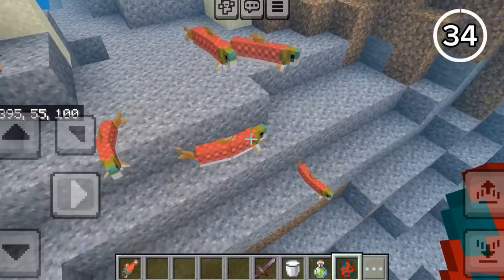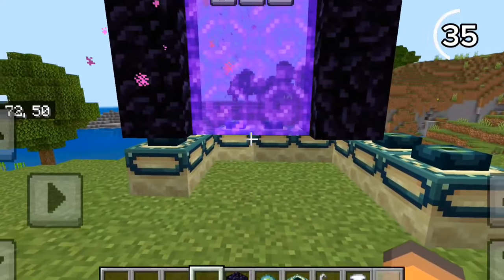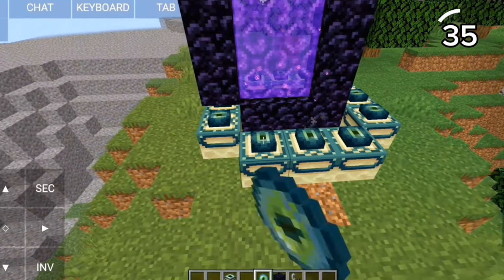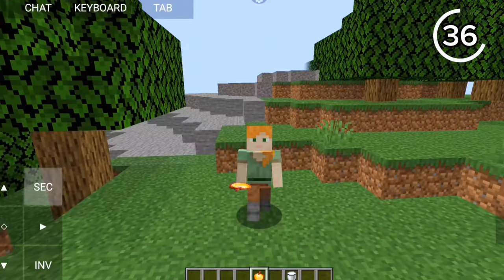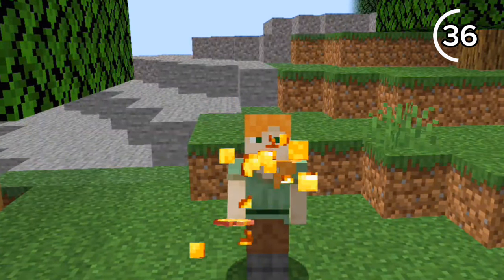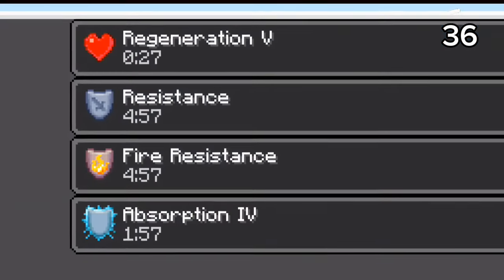This portal is illegal. On Bedrock, lighting an end portal will remove the obsidian. But on Java, the portal just breaks. Enchanted golden apples are OP on Bedrock — eating one on Java gives you Regeneration 2, but on Bedrock it gives Regeneration 5.